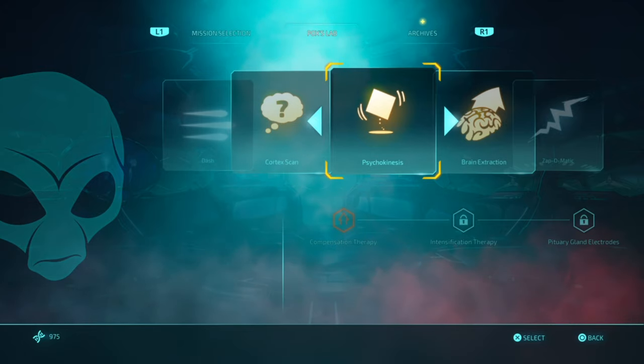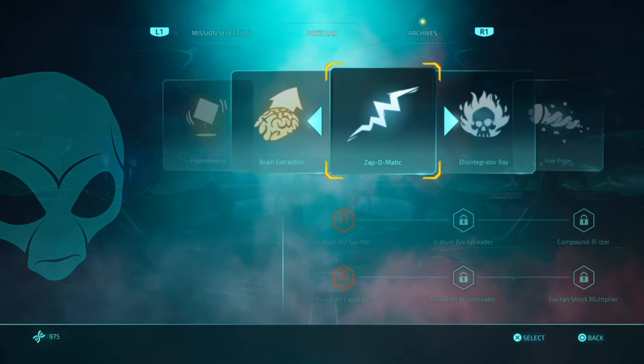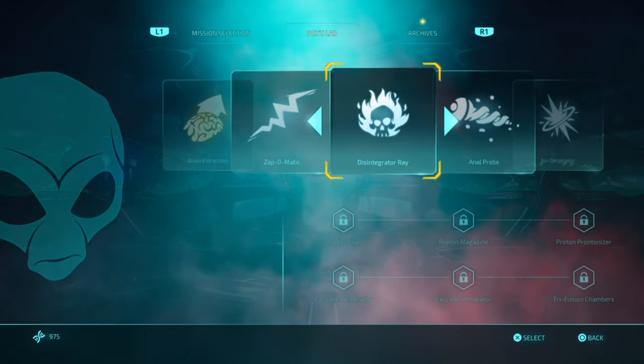You could also do Compensation Therapy, Pattern Alpha, Iridium Arc Splitter, or Fluke Soul Cell Competitor. I'm only on mission three so I can only do these upgrades, but obviously as you go through the game you can unlock more.